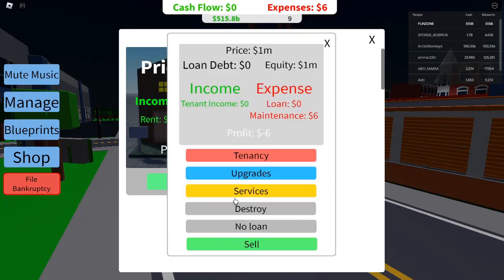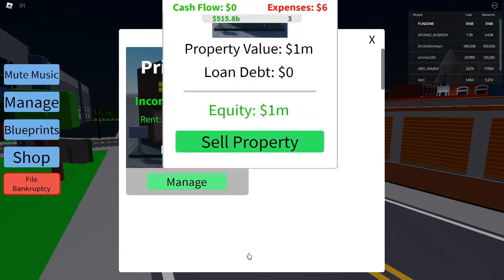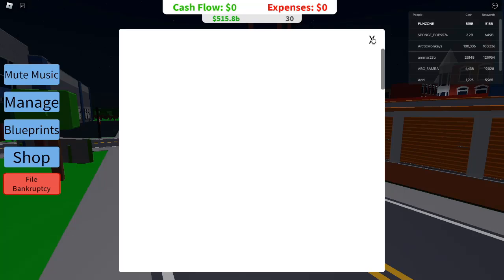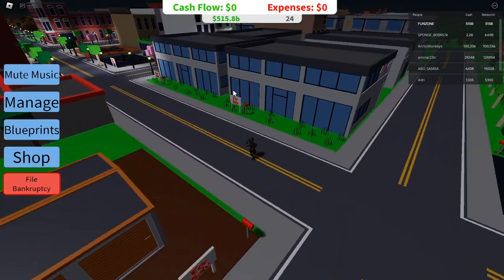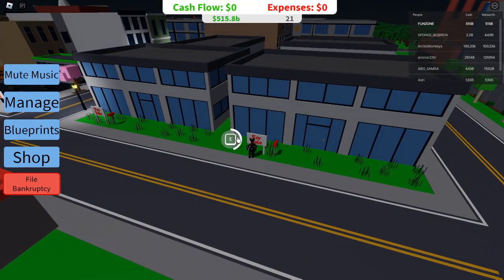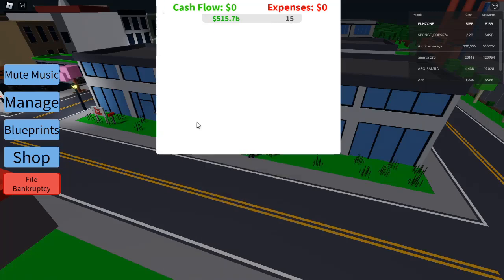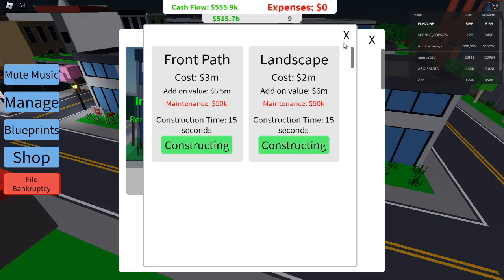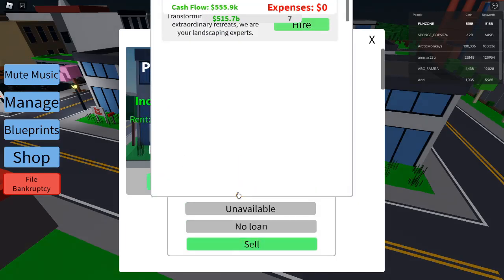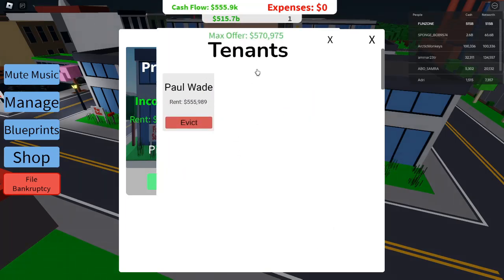Becoming a Pro: Endgame Properties and Ultimate Profits. Once you've reached the top-tier properties, you're officially a pro in Roblox Investor Simulator. Endgame properties such as The House Depot, Bullseye, and RomArt each cost around $25 million in loans but can deliver mind-blowing profits — up to $200 million at max capacity. At this stage, focus on maximizing tenant occupancy and upgrading properties to their fullest potential. Keep a keen eye on demand and reinvest your profits wisely, as endgame properties have no upper limit for profits.